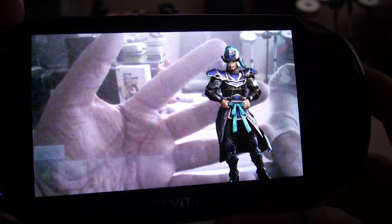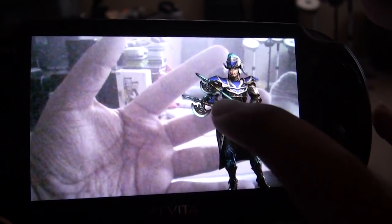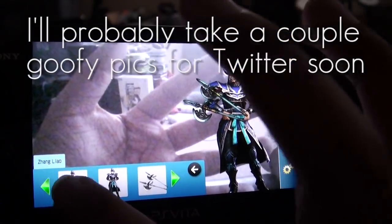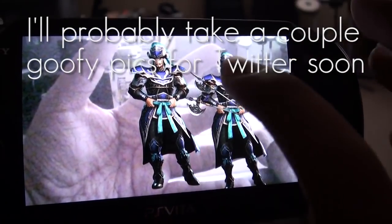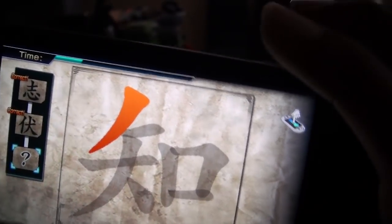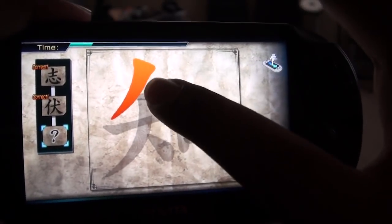Lastly, it has a little bit of extra features with the camera, which actually lets you take a picture with your favorite Dynasty Warriors character. And there are some calligraphy and other touch minigames, but like the main touchscreen elements, they kind of get tiresome after a while.